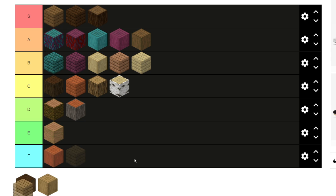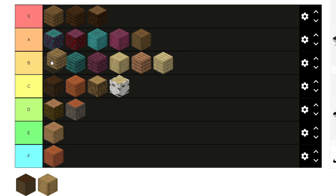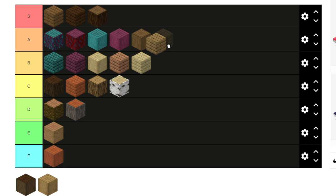For oak planks I'm gonna keep them at the top of B, because I feel like I would use these for a lot of builds. Actually, I think I'm gonna put it at the end of A. It's not as good as spruce but it's a really cool block — one of those blocks that doesn't stand out a lot, but it's just good for a lot of builds. I could see myself using oak planks for a lot of builds, so I'll keep them at the end of A.